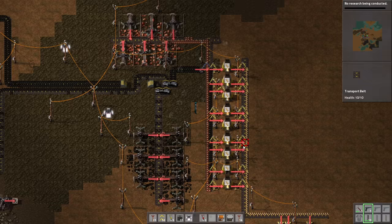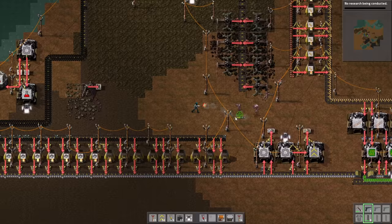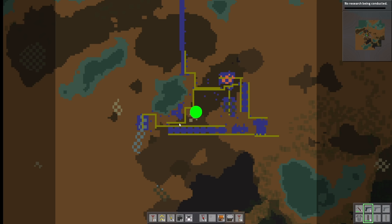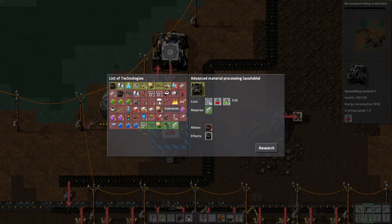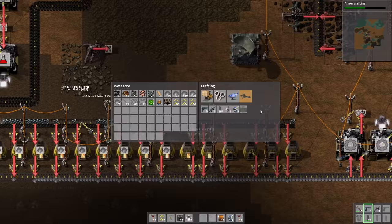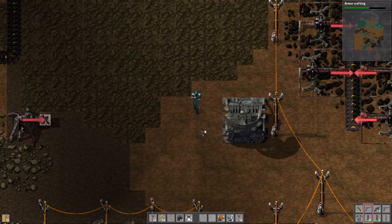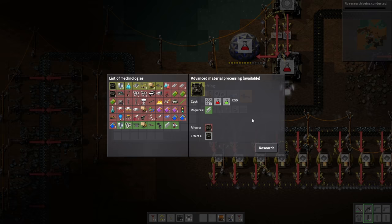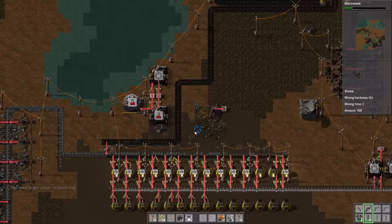Holy moly — why is this game so scary? What just happened? So it's time. We're gonna research the turrets. Let's grab the stuff and make more ammunition. I don't think I need the pistol. We're gonna place it right there, next to the radar. We'll get the research in a second. Research complete — awesome! It's getting dark.